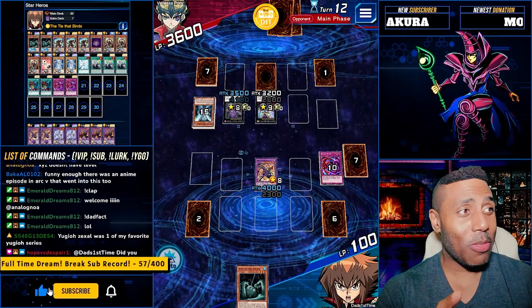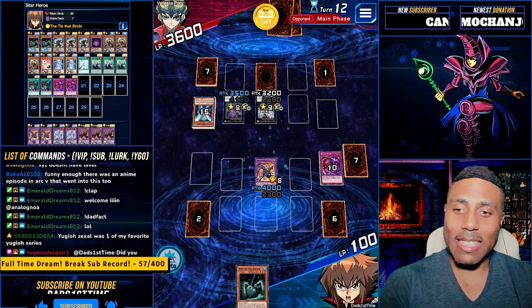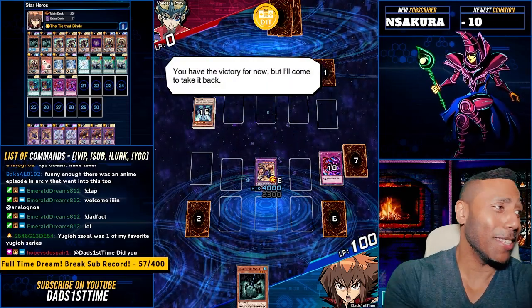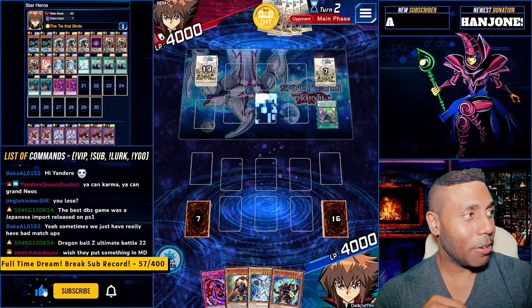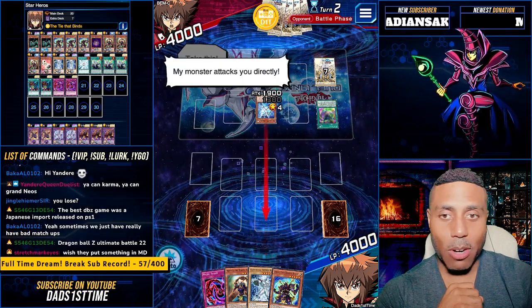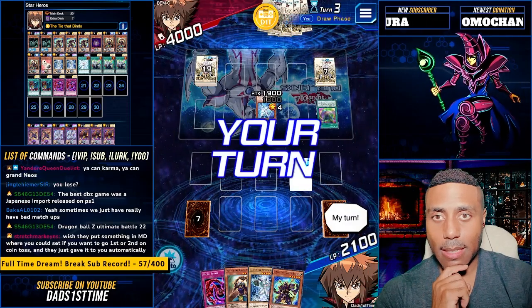Both of us have gone through our entire extra deck. He's got one, I've got two. That hurt my heart. Wish I put something in Master Duel. He said if we go first and second, put it a coin toss and just gave it to you automatically. Oh, I can take that. I'll take that.